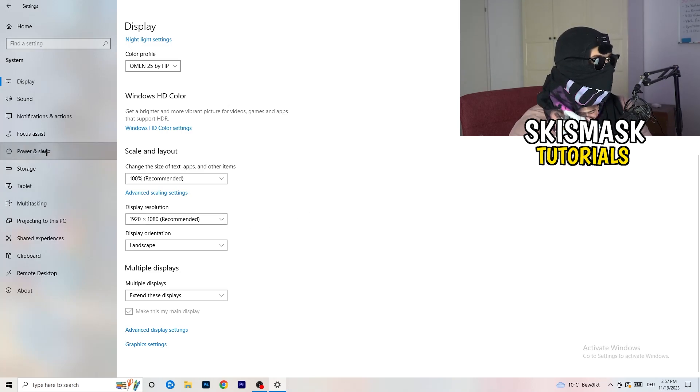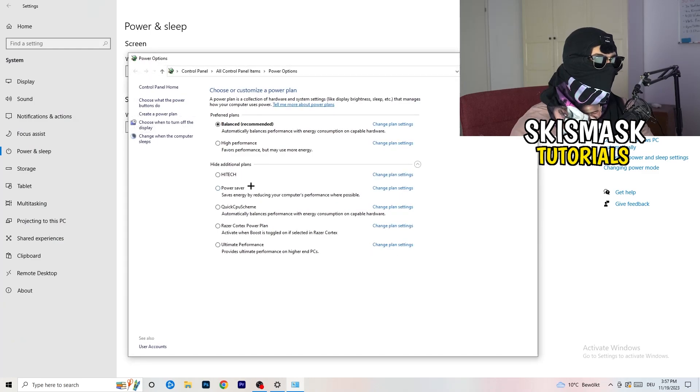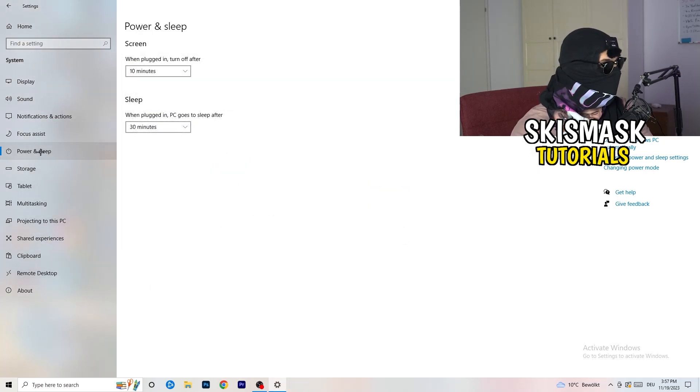Go to Power & Sleep, then click Additional Power Settings on the right side. Click the little dropdown to see all options. For me, Balanced works best, but some PCs work better on High Performance. Check which power plan works best for you and choose accordingly.